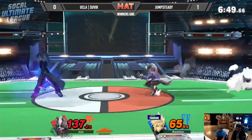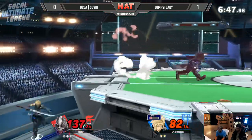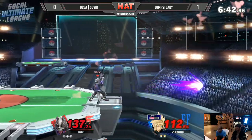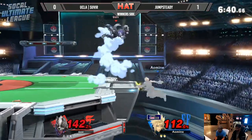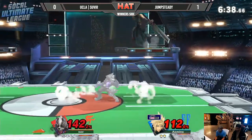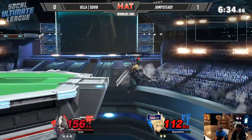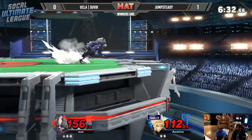Up smash still not going to be enough as Jump Steady actually loading up an up smash of his own. Both of these two swinging. Down smash on the ledge — get up, dash attack. He's got to take away the jump here. Decides to play it safe. Forward tilt — he has Severe in high percent here.